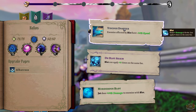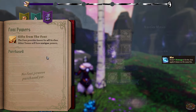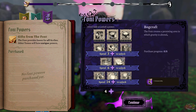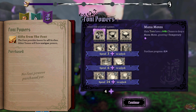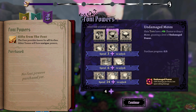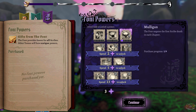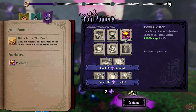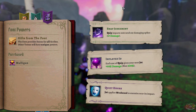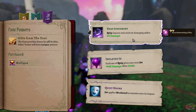Chapter complete! Upgrade options: enemies affected by blot have negative 20% speed, blot can apply plus three times to the same target. Slay Torn have a 20% chance to drop mana motes granting one temporary, or an 8% chance to drop a mote granting a level of undamaged power. The font negates the first scribe death in each chapter — basically a Mulligan, so when I die it doesn't count. Each use of quip gives your next jolt. Quip impacts now send out damaging spikes.